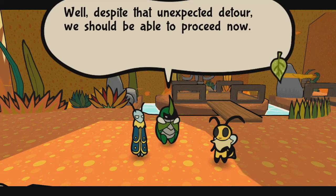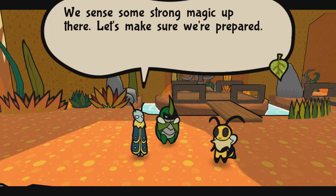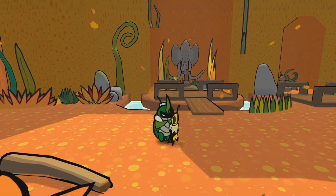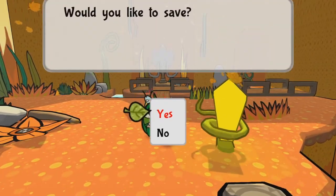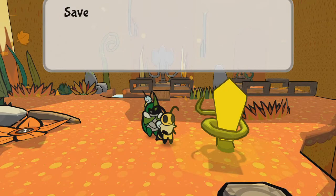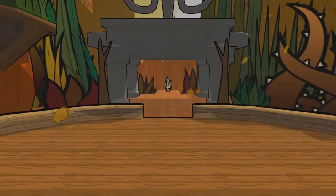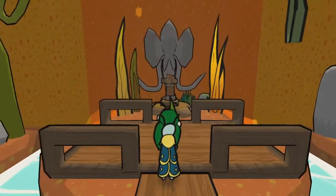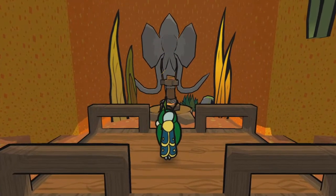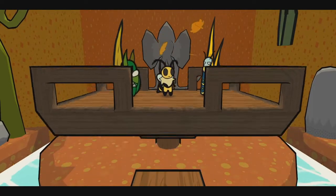Despite our unexpected detour, we should be able to proceed now. We sent some strong magic up there — let's make sure we're prepared. I'm going to go cook up some more honey and I'll be right back. Got a couple more glazed honeys, so now I think we're ready to proceed — let's see where this takes us.